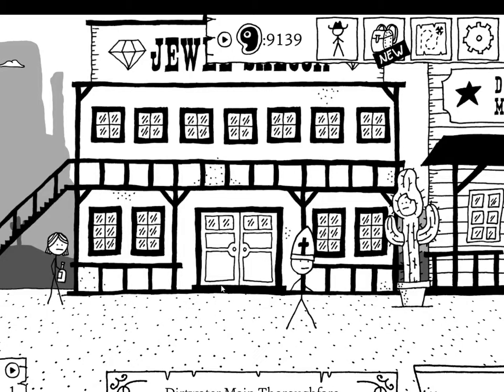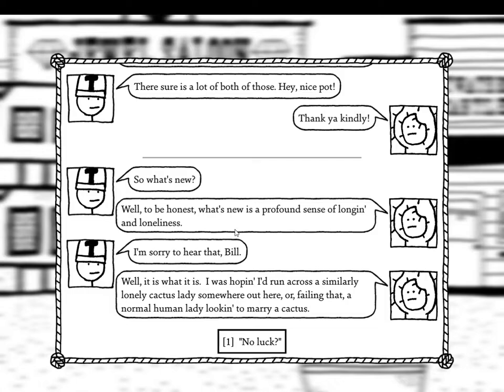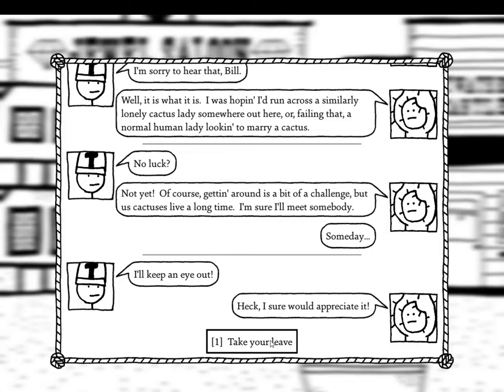What the hell — isn't that the cactus man? Cactus Bill! 'Didn't expect to see you around these parts. I got a little envious when I saw you leaving Barn Springs, figured I'd hitch a ride out west to see what I could see. Just look at this place — so much hustle, so much bustle.' 'Hey, nice pot.' 'Thank you kindly. What's new? Well, to be honest — a profound sense of longing and loneliness. I was hoping to run across a similarly lonely cactus lady, or a normal human lady looking to marry a cactus. No luck yet. Us cactuses live a long time — I'm sure I'll meet somebody someday.' 'I'll keep an eye out.' 'I sure would appreciate it.'